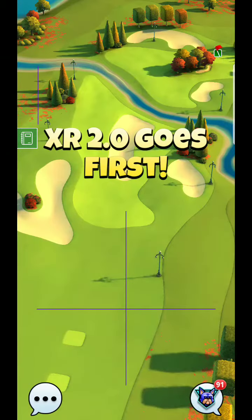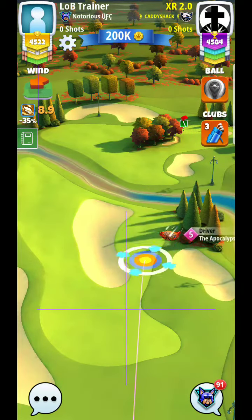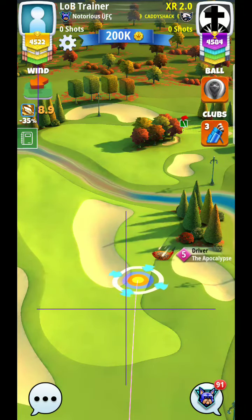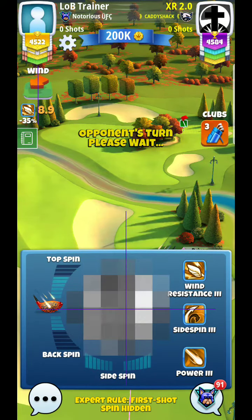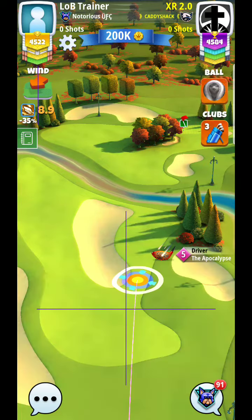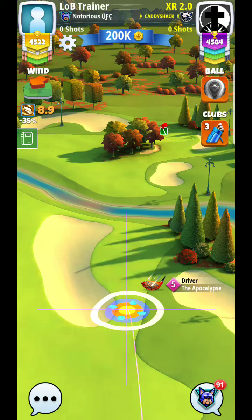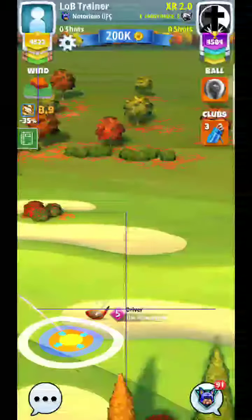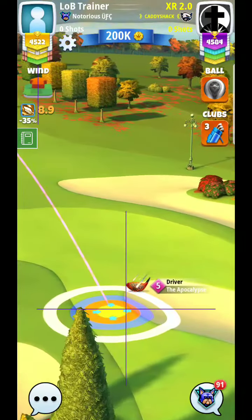All right, here we are at hole number seven. Wind is straight in the face. Typically what I like to do is get up to the left-hand side, especially in the second tee box. However, this isn't the best wind for doing that — it's not very easy to get it over there, but if you can, you can give yourself a really straight wind angle.